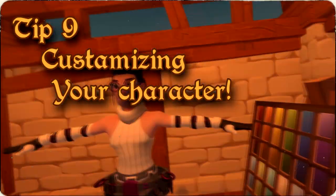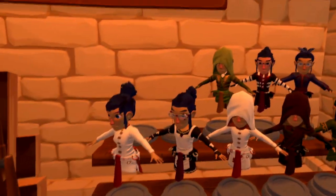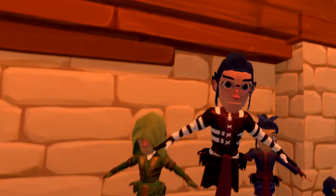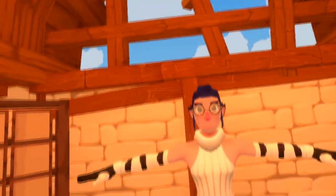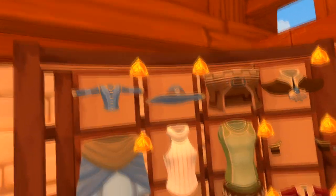Tip number nine — we will be talking about customization for your character. I have many characters here that I've created myself, my personal favorite being the maid, followed closely by my lumberjack outfit. After you purchase cosmetics or simply want to change your avatar, head over to the customization building. Standing on the platform will bring you into the customization house. You can then edit your avatar, and by pressing this button you can see what's in the current store rotation.